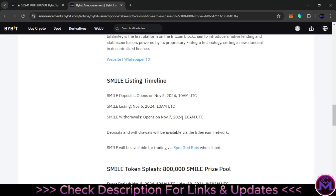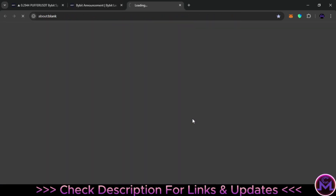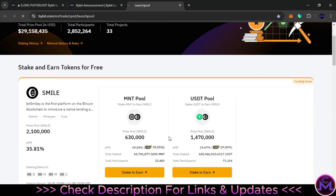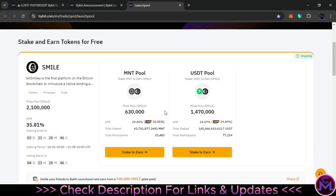You can earn from now, but if you want to sell you need to wait until the listing date which is November 6th. After five days you'll be able to sell. Let me show you how to access it. You can click the 'Stake to Earn' button and it will take you directly to the launch pool. You can see the coin you can earn and its description, but I don't recommend buying it — you can just earn it for free from this launch pool.